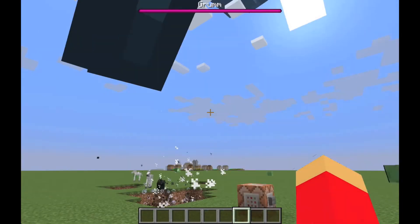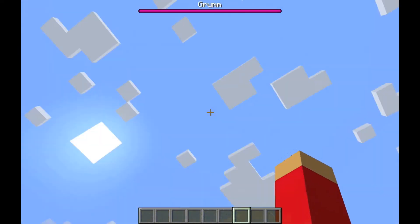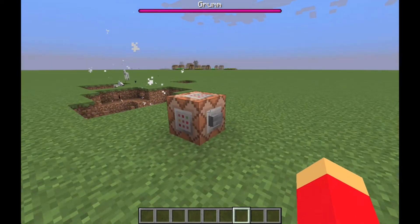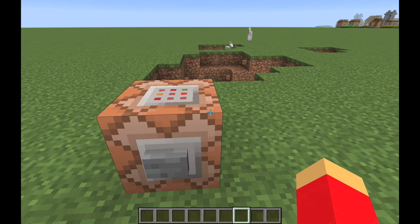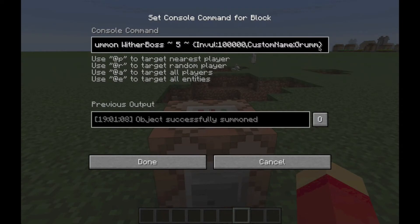You can see the bottom of it — it's pretty darn big. In F5 view you can get a better look. To do it, the command uses the name tag 'Grumm' — because naming a mob Grumm or Dinnerbone flips it upside down, and it spawns upside down, so naming it that makes it look normal. The value 100,000 in the command is what makes it big.